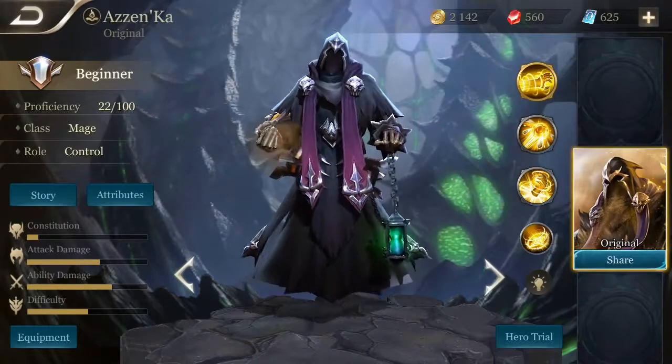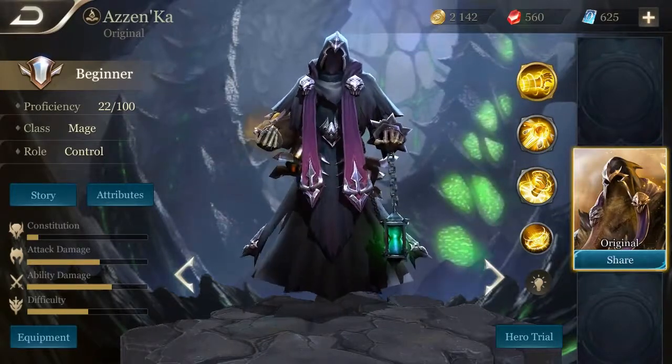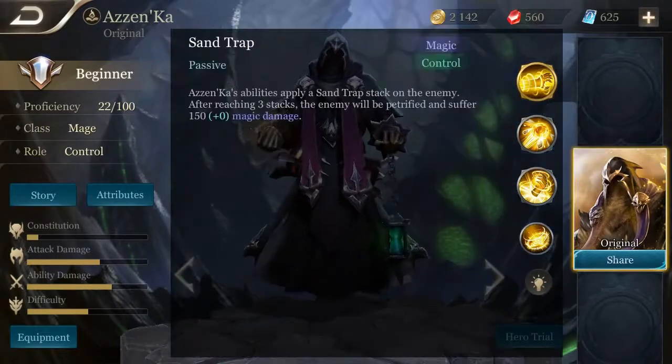Hey guys, what's up? We're here to check out the skills of Azanka. Let's have a look at his skills in action, but first let's read his passive skill, Sand Trap. Azanka's abilities apply a sand trap debuff on the enemy — after reaching three stacks, the enemy will be petrified and suffer 150 magic damage.